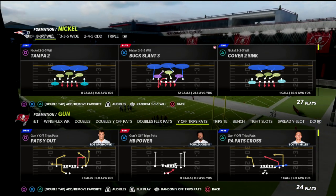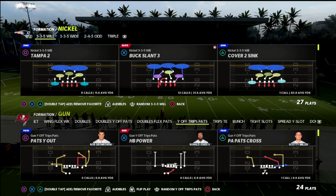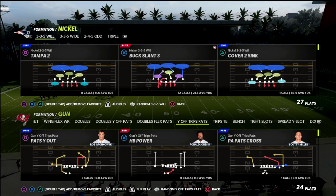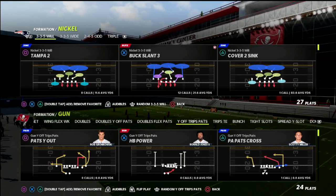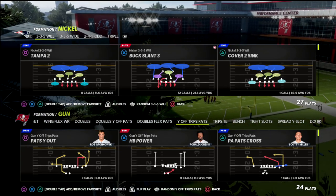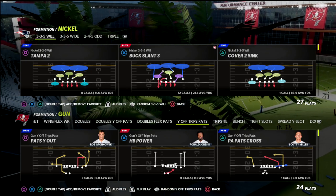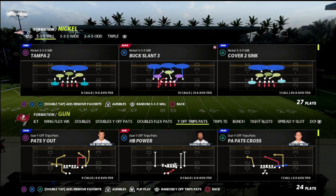If you're new to the channel, I want to let you know that if you want to get all of my ebooks, the Nickel 335 Will happens to be one of 15 offensive and defensive ebooks that I've released over the course of the Madden 22 season. You can get everything by joining my Patreon membership. I'm going to put a link in the description below where you can join the Patreon today for just $10 a month and literally get access to everything — all the schemes, all the offenses and defenses that I have on the website. We've also got a lot more coming over the course of the next couple of weeks.